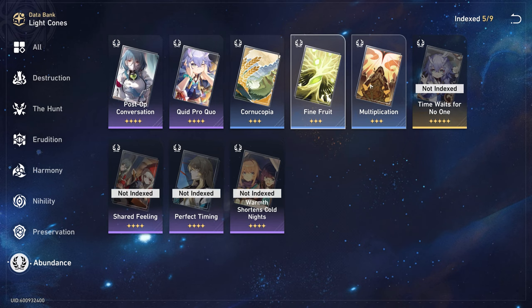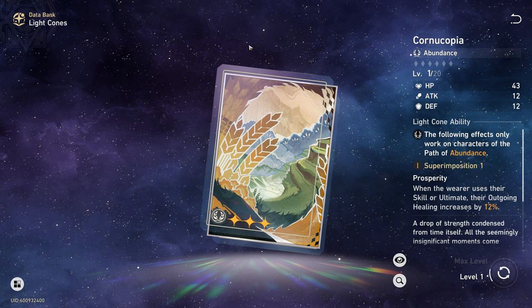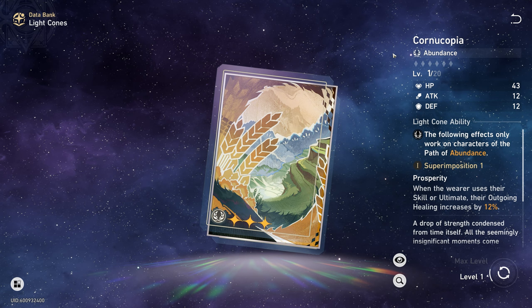Her best three-star option out of the available choices — Kornucopia, Fine Fruit, and Multiplication — is Kornucopia. It increases skill and ultimate healing by 12%, a very basic buff. If you cannot get a four-star, this is going to be your best early game alternative.